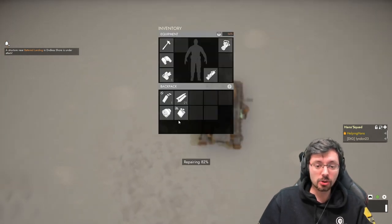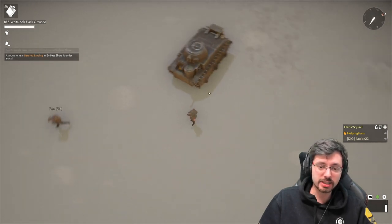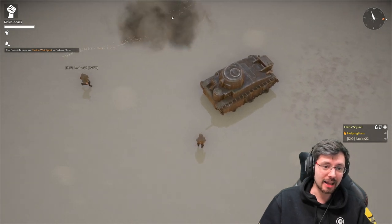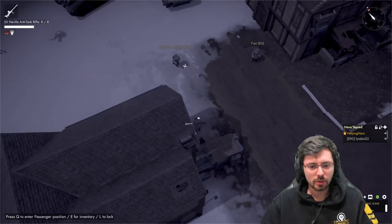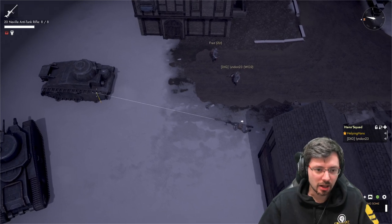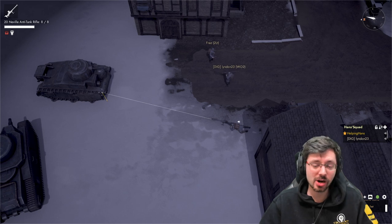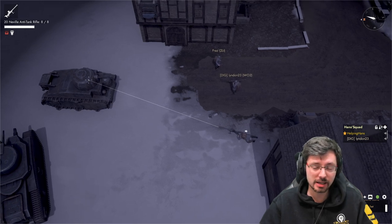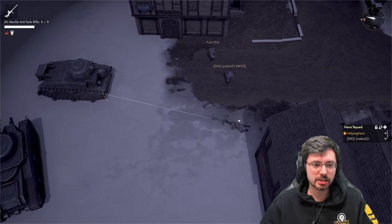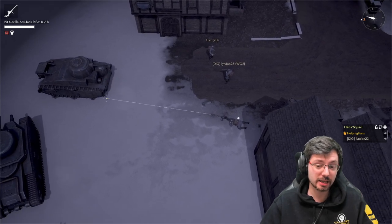The Wardens have the AT flask, which looks like a flask and has a longer throw range than a sticky bomb — it also does decent damage to vehicles. Another weapon to watch for is the anti-tank rifle, which has eight rounds. It generally won't do massive damage but can disable tracks and potentially the main gun over time. A group of soldiers with AT rifles will quite quickly take down a tank.